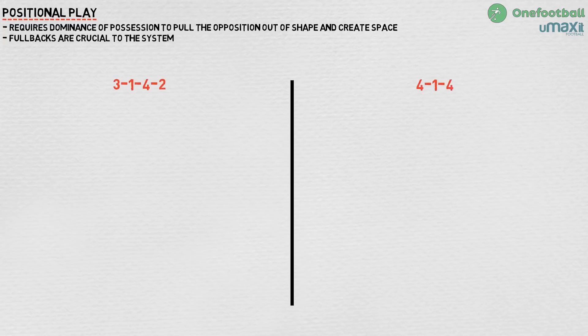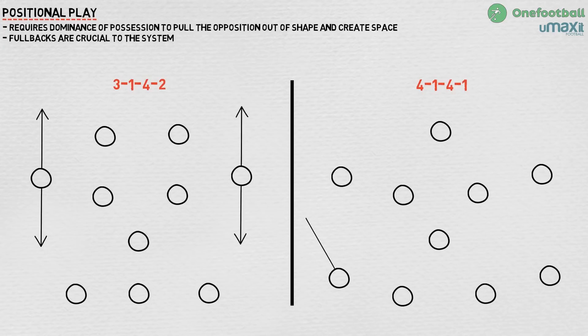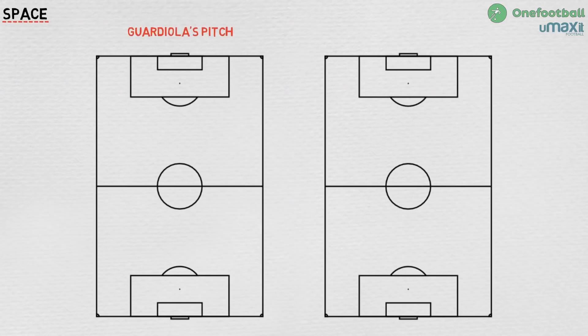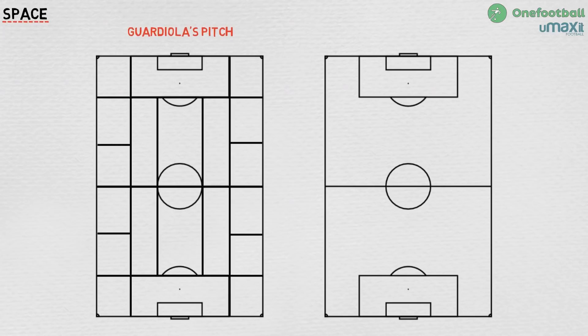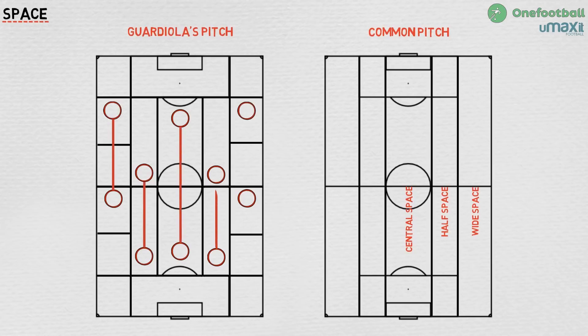Guardiola's positional play requires dominance of possession to pull the opposition out of shape and create space, and full backs are crucial to this. Whether using a 3-1-4-2 or a 4-1-4-1, Guardiola expects his full backs or wing backs to push forwards and play with energy and intelligence. Guardiola sees the pitch as a series of boxes — a more complex division of space than the simpler five vertical divisions of central, half and wide spaces. The intention is that no more than two players should be aligned vertically in any one phase of play.